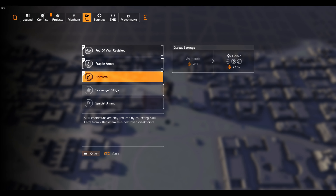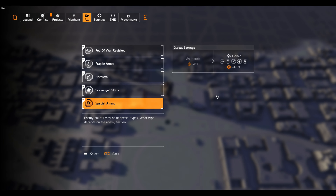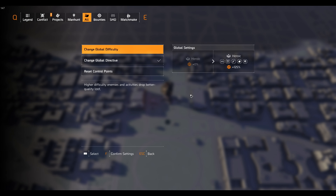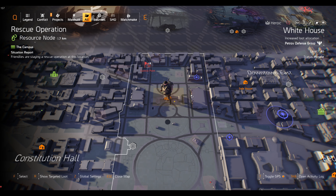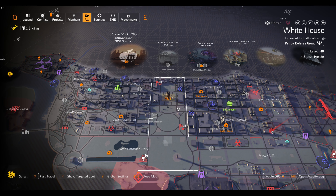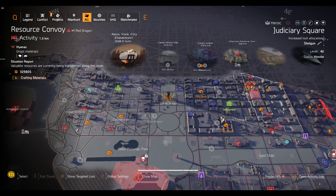Activating all directives is optional — you can leave a couple off if you want, but obviously you'll get less XP if you don't have them all on. Then go and look on your map for resource convoys.